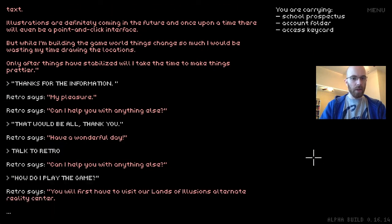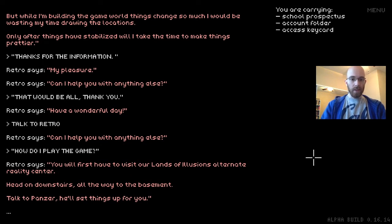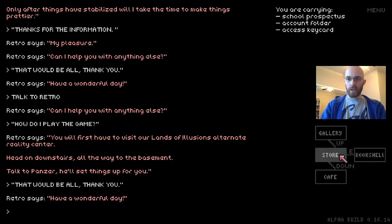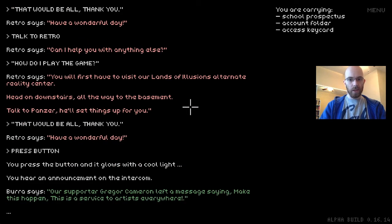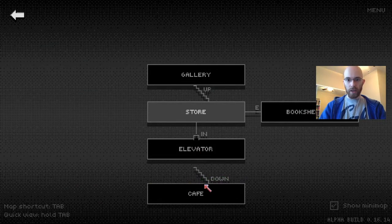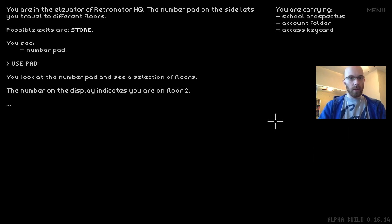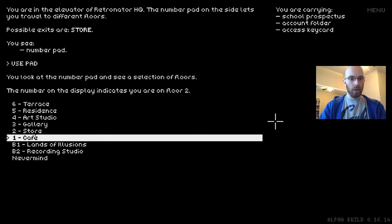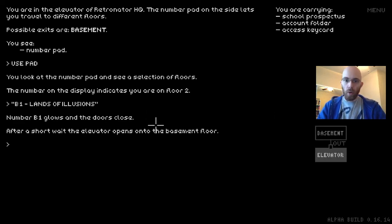Let's ask 'How do I play the game?' — 'You will first have to visit our Lands of Illusions alternate reality center. Head downstairs all the way to the basement. Talk to Panzer — he'll set things up for you.' There's an elevator button, so let's press it. It glows with a cool light and after a short wait the elevator arrives. Let's go in. You're in the elevator of Retronator headquarters — the number pad lets you travel to different four floors. We want to go to the basement: Lands of Illusions. Press B1 and after a short wait the elevator opens on the basement floor.